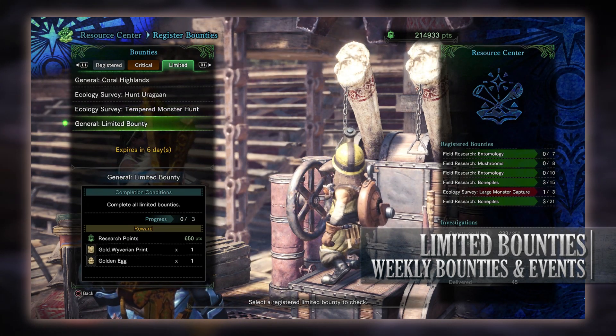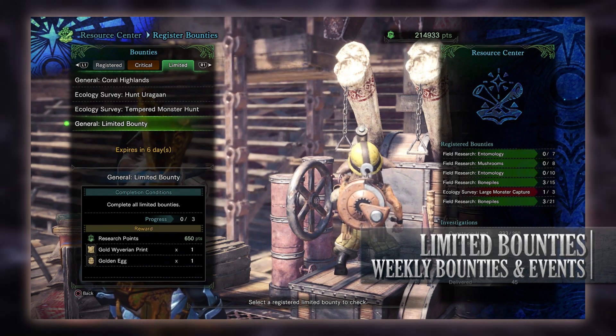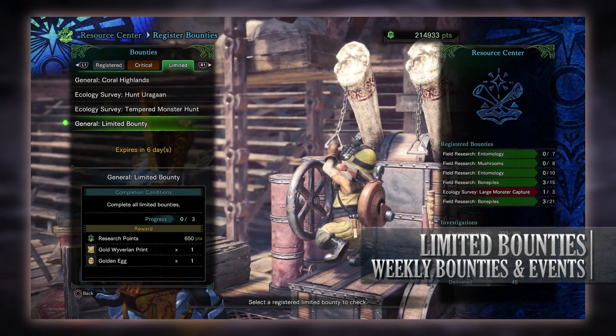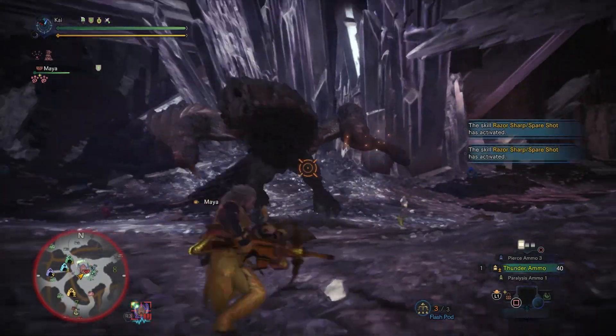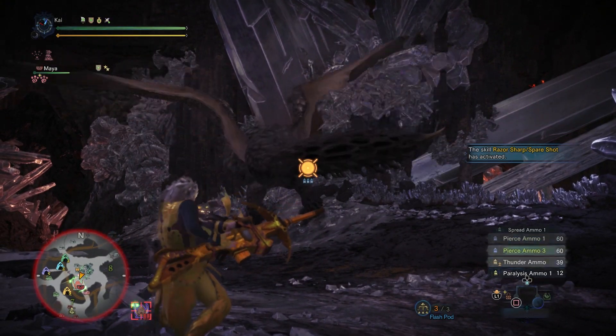Finally, there's a general limited bounty to complete all of this week's other limited bounties. For doing so you get research points, a gold Wyverian print, and the golden egg. The print can be exchanged for certain monster gems and the egg can be sold for zeny. That's it for the bounties — a lot of them this week can be tied into the event quests so you can get them done quite quickly.